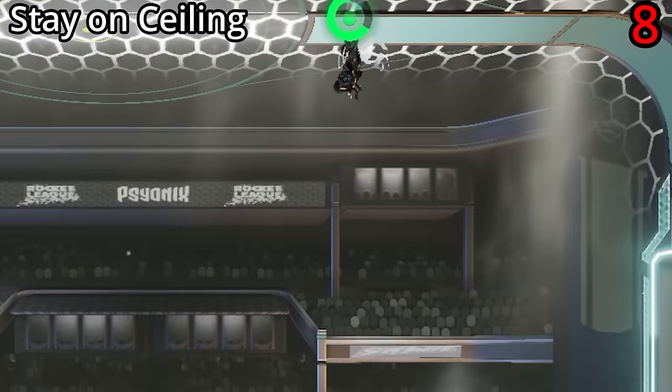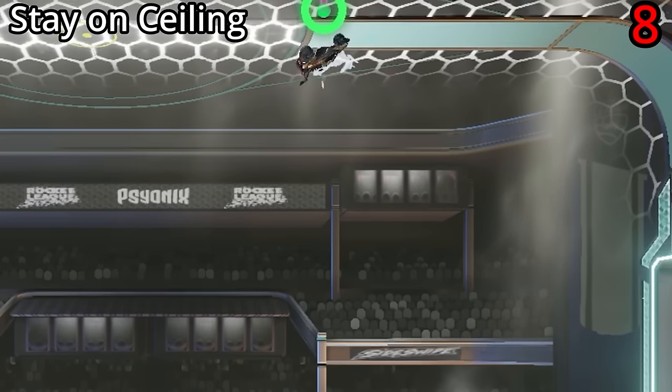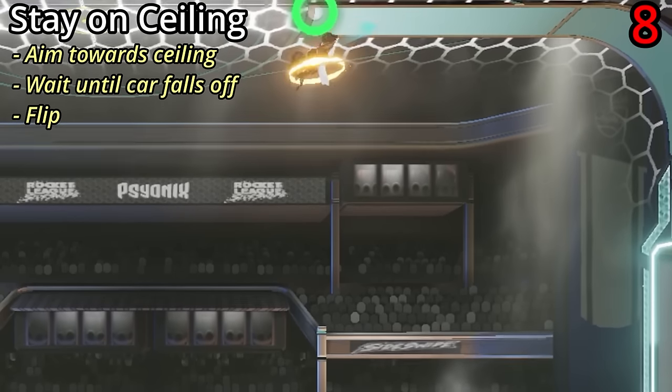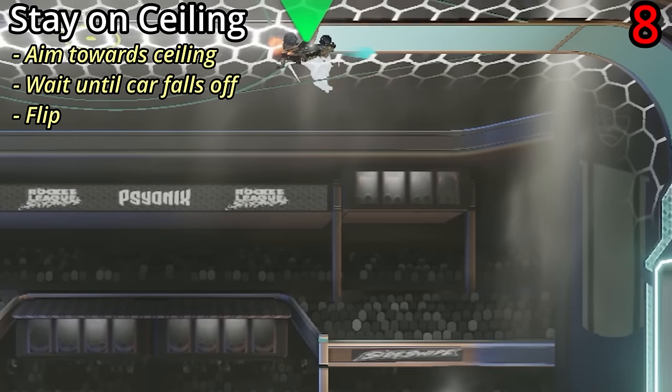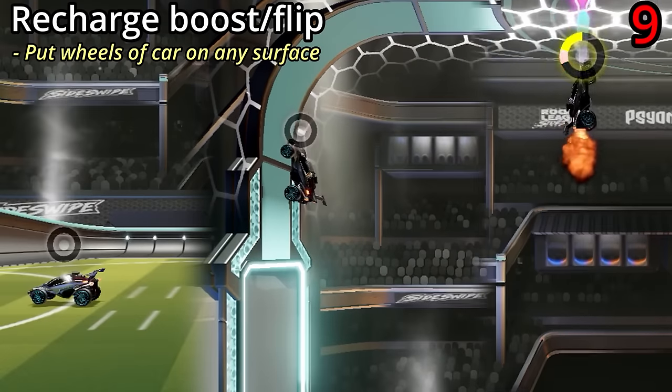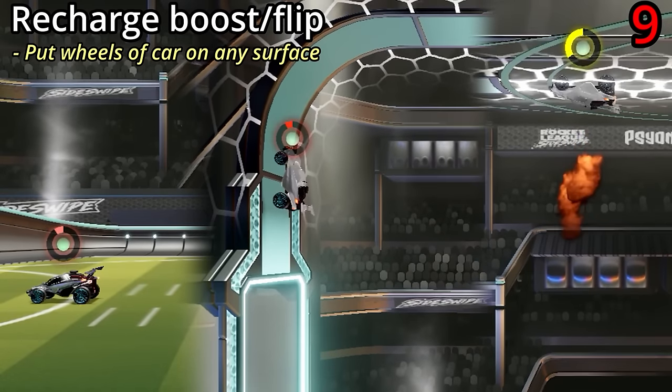You can stay on the ceiling by flipping into it. Just aim your joystick towards the ceiling, wait till your car falls off a little bit, and then press jump. While you're on any surface such as the floor, walls or ceiling, you will recharge both your boost and your flip.